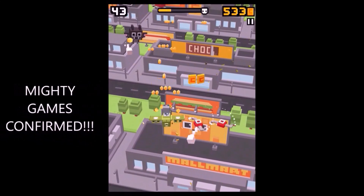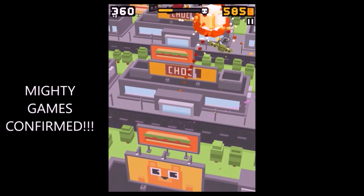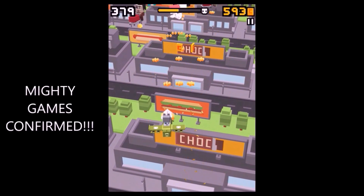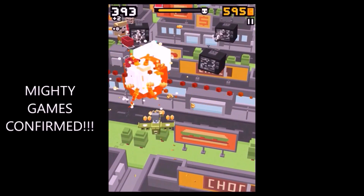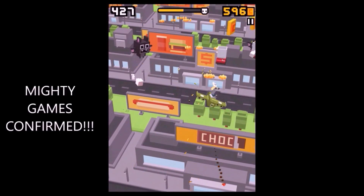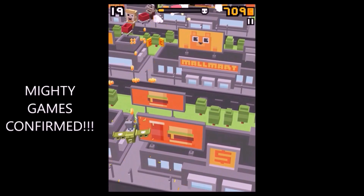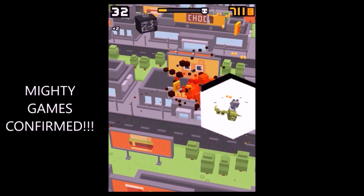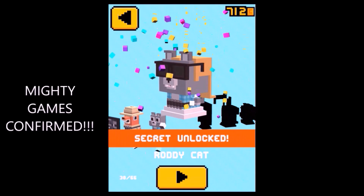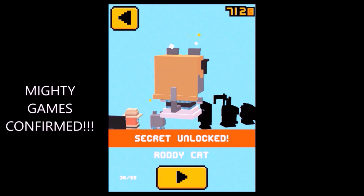Hey guys, welcome back. Today I want to show you in a compact form how to unlock both new secret characters: Roddy Cat and Monster Savings. Both methods are mighty games confirmed — they confirmed it via Twitter. To unlock Roddy Cat, you have to play with Rowdy Cat and shoot down 50 shopping carts within as many turns as you need — it's not about doing this in one round. Play with Rowdy Cat, shoot down 50 of those shopping carts, and that way you will unlock Roddy Cat. Here you can see it.